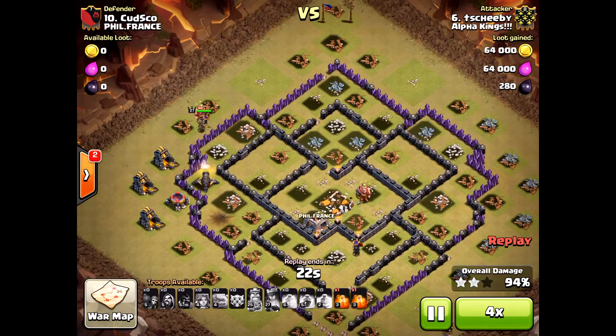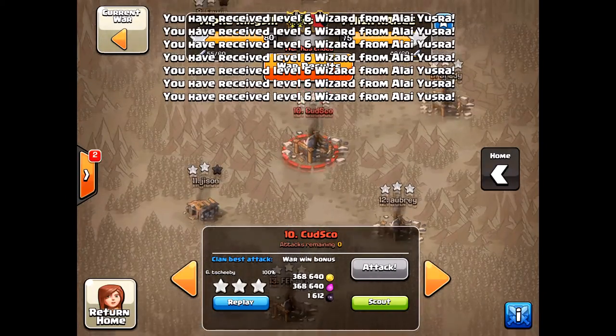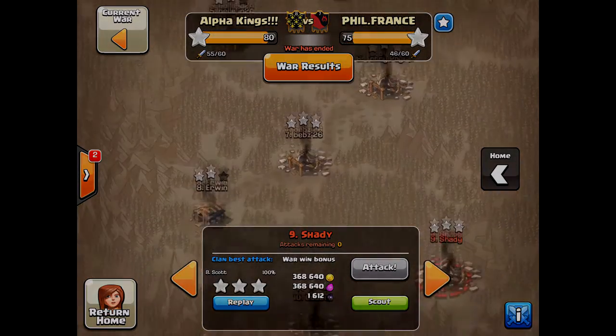Even weak Town Hall 9 bases are difficult to three-star — mistakes can happen. Anyway, use Valkyries — super OP unit of the game. Build them up and you will have a lot of fun. Thanks for watching, and as always, halo out!